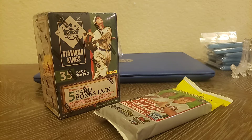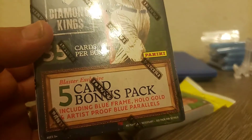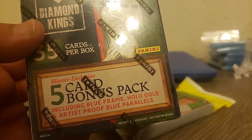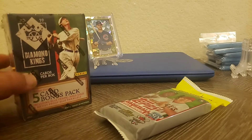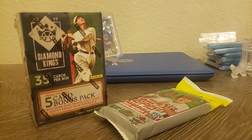There are some autographs, there are some parallels. This one says blaster exclusive five-card bonus pack including a blue frame, hollow gold, and artist proof blue parallels. Just hoping to get something cool out of there — probably go to the PC unless you guys comment and say you might want something.